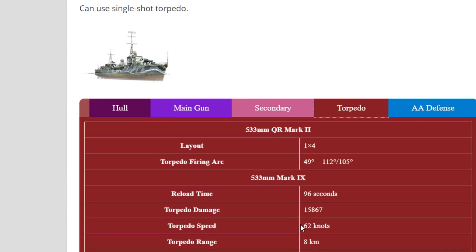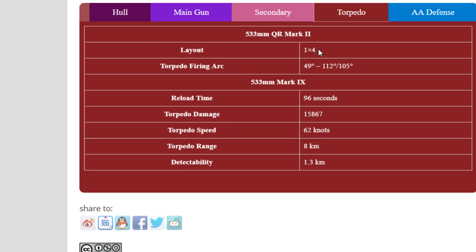Now torpedoes — I mentioned the comparison to the Kidd because you only have a single quadruple launcher, so just four torpedoes total. That's bad — almost ridiculous. However, they reload fairly fast at 96 seconds. Torpedo damage is 15,867, torpedo speed is 62 knots — not bad but not great. The limited torpedo count and range are a mystery, because after all you only have four torpedoes total, so you're definitely not a torpedo boat.